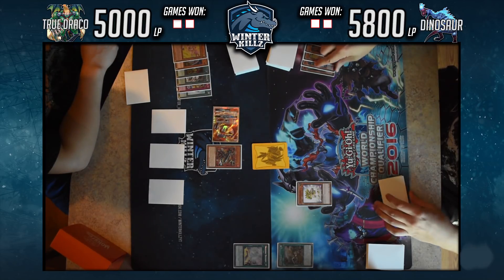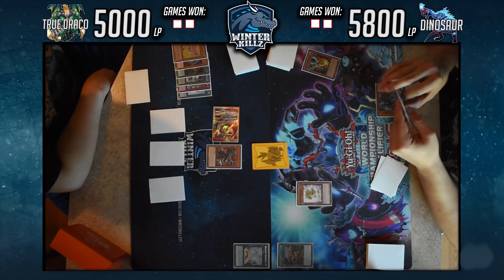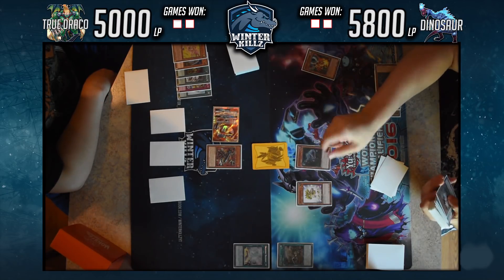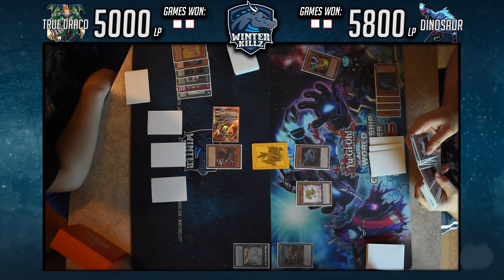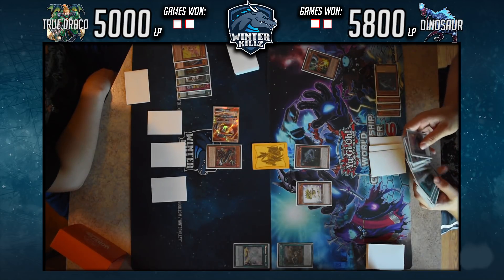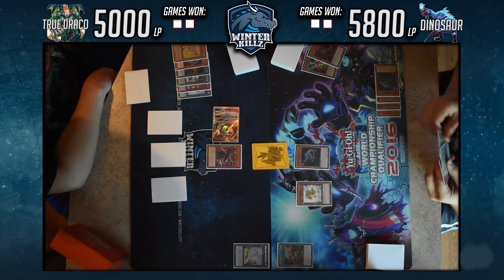He decides on a big Miscellaneousaurus play, banishing four total to summon a Level 4 Dinosaur from deck — Soul-Eating Oviraptor. On summon it either adds or sends a Dino, and he sends Giant Rex from deck to grave. He doesn't go for Coatlas here; instead he sends Giant Rex to set up a Double Evolution Pill play, since Giant Rex gets summoned when banished.